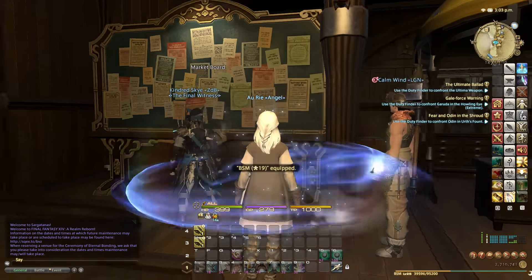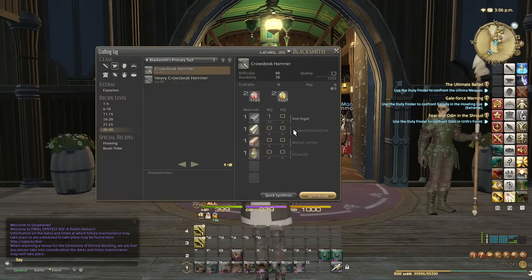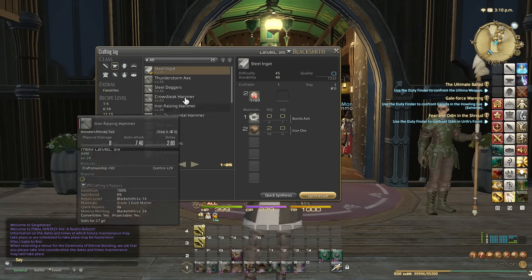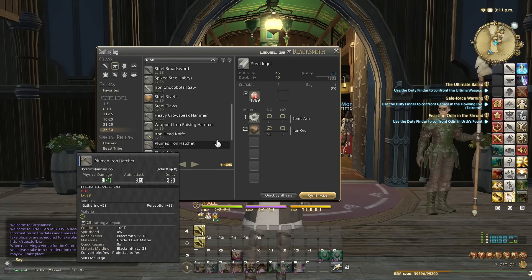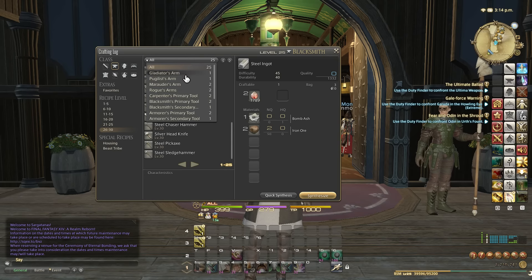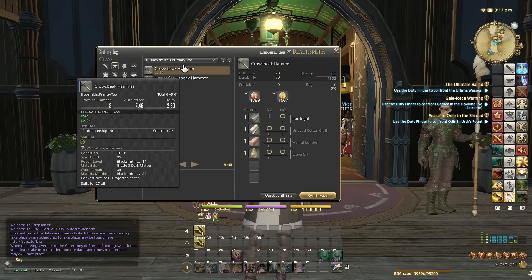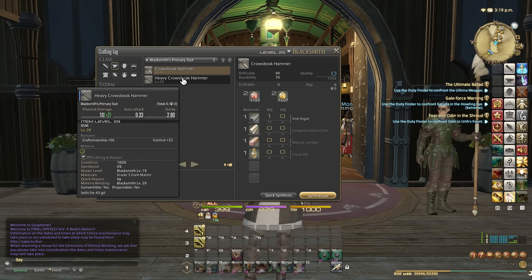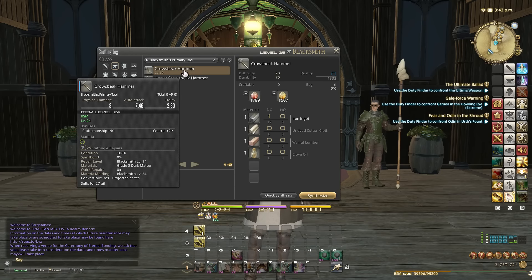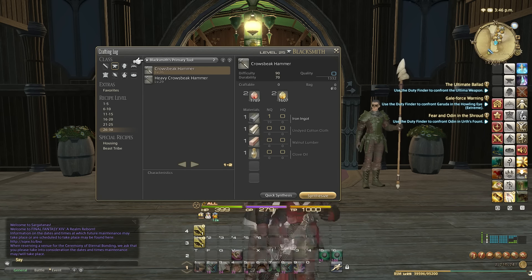One issue you might have is finding the right item in the crafting log — when you open Blacksmith, for example, there are a lot of items. The quick solution is to use the dropdown and select 'Blacksmith Primary Tool', which filters the list to only show your primary tools. You can see the level 24 option and the level 29 option, so you know exactly what to aim for.